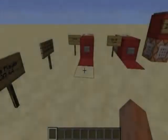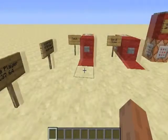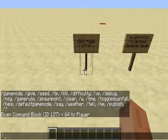Hello again everybody, today I'm going to be showing you how to use command blocks to teleport. First off, you want to get your command blocks, so how you do that is you just type this into the chat bar.